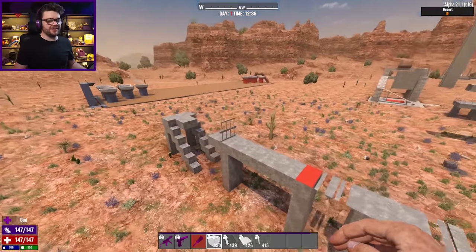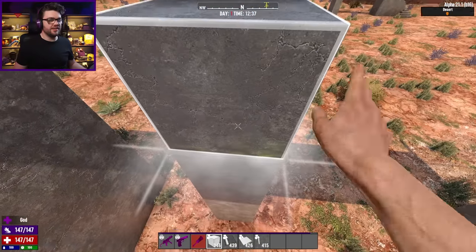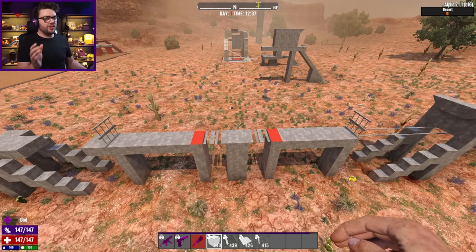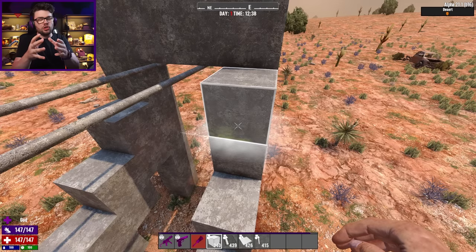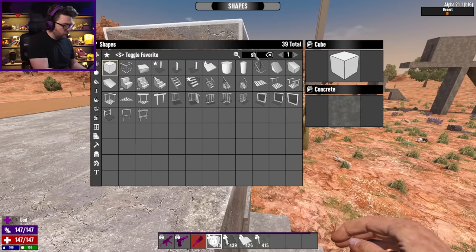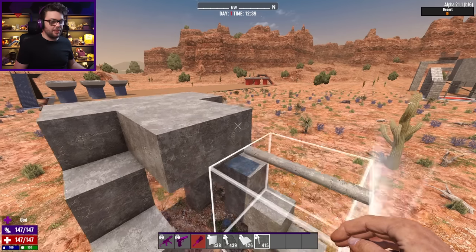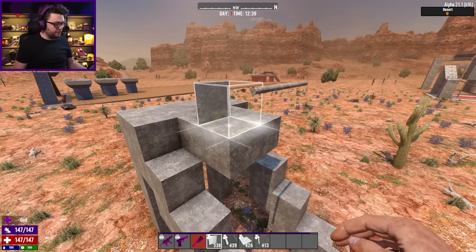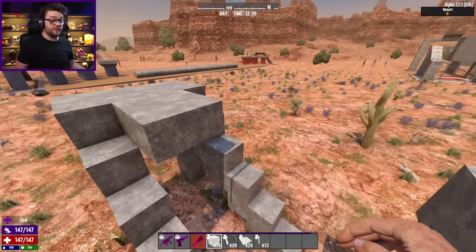I've built basically the same thing on the other side and connected the two — with symmetry, because symmetry is everything. So if I have a solid block there, a gap underneath, and a .05 pillar — is that what's cooking them? I want to know. To replicate it as best I can, I'm going to put a sheet against that block, then place pillars up above, because the zombies will see both the block and the pillar as viable pathing. There's still a gap underneath.